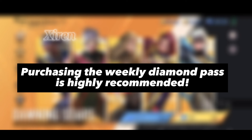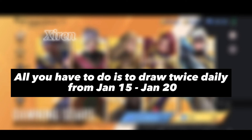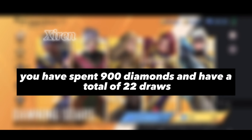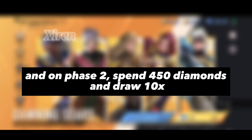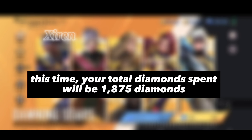Purchasing the weekly Diamond Pass is highly recommended. For 1,700 Crests that need 170 draws, draw twice daily from January 15th to January 20th. On Phase 1, January 20th, spend 450 diamonds and draw 10 times. You have spent 900 diamonds and have a total of 20 draws. From January 21st until January 27th, draw twice daily. On January 27th, you will have a total of 36 draws. On Phase 2, spend 450 diamonds again and draw 10 times. Your total diamonds spent will be 1,875 diamonds.